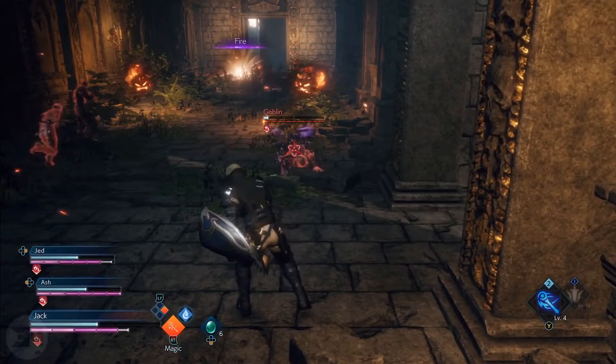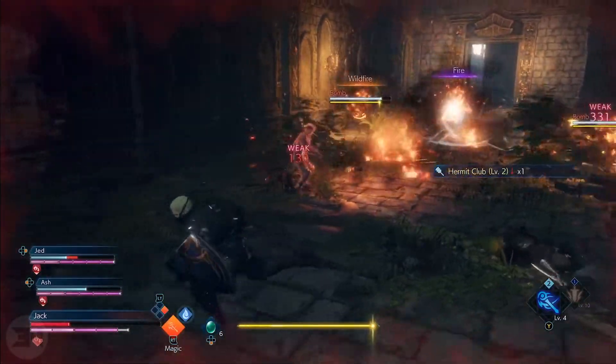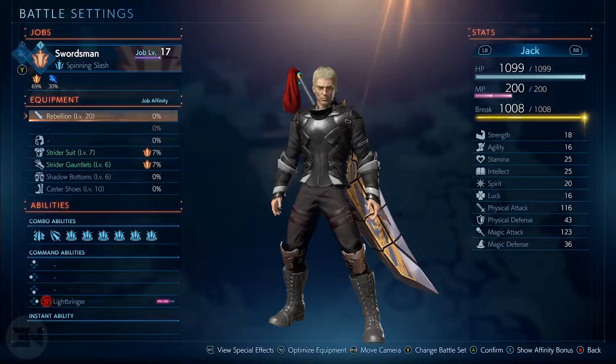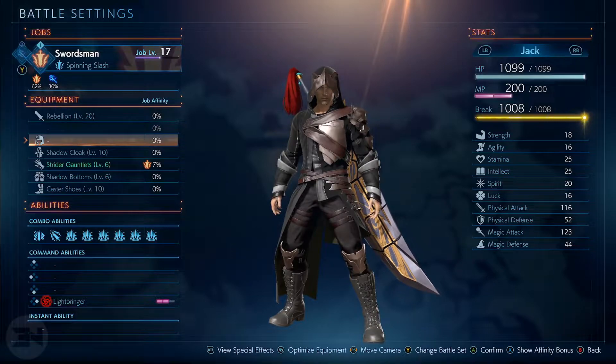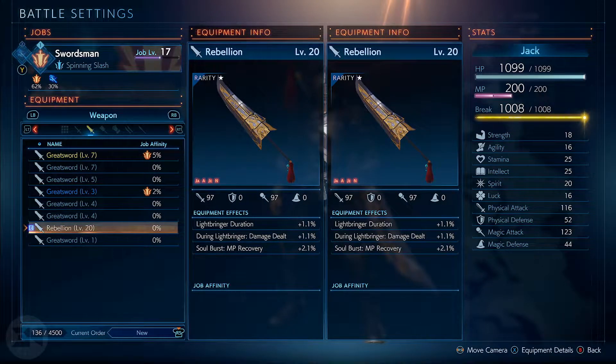Today we're going to talk specifically about armors and things that will drop for you, because this game has a lot of drops and you have to do a lot of character management. When you're in your menu, you can press your back button and it will optimize what to put on your character. I don't exactly know what it optimizes — it's probably just to get you the most stats — but I've found it's not always the most optimal equip.